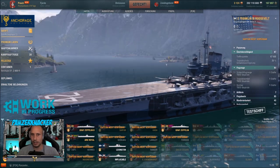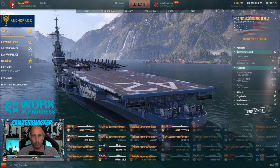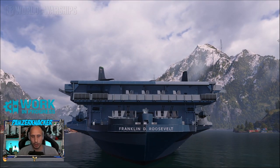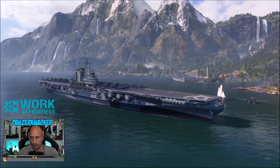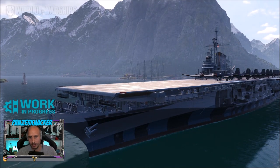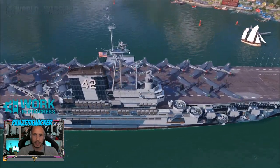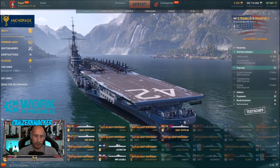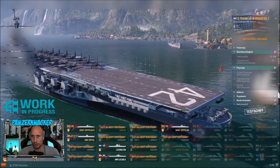The other interesting carrier I want to show you is the Franklin D. Roosevelt — a Midway-class carrier at Tier 10. We already have the Midway as a normal Tier 10. Here you can see the FDR in all its glory. Premium ships always have their names painted on the hull — I've mentioned it in my streams that I hate it. Why don't they do this with the Bismarck or Yamato? Anyway, this is the Franklin D. Roosevelt. I can show it — it's much more interesting because it's the second test version we're looking at. I'm not allowed to show gameplay, but I can show you the port view.